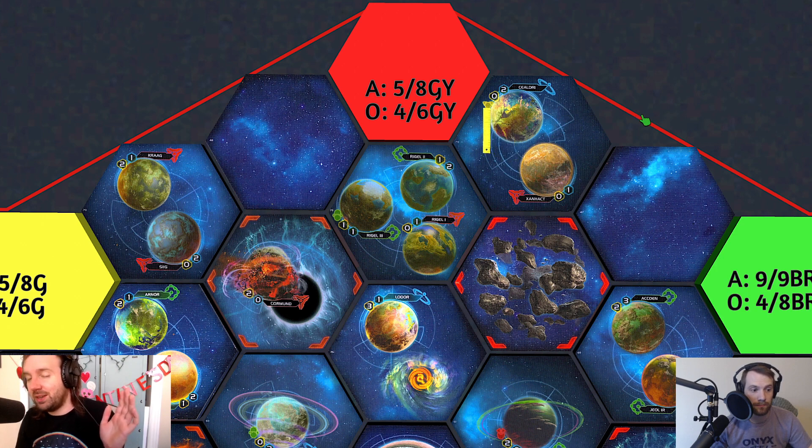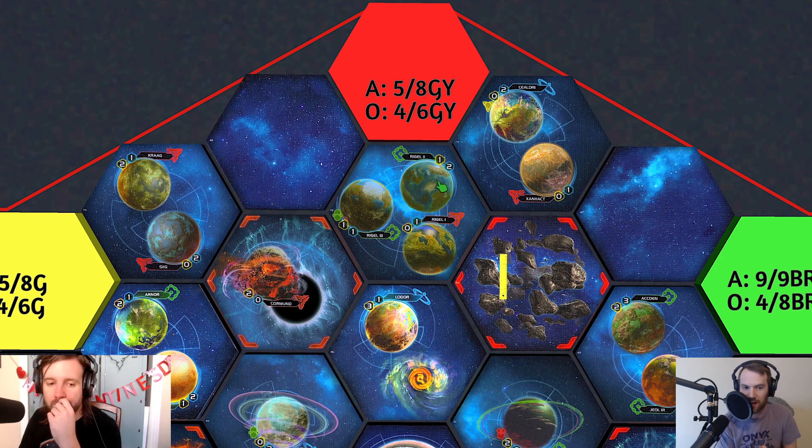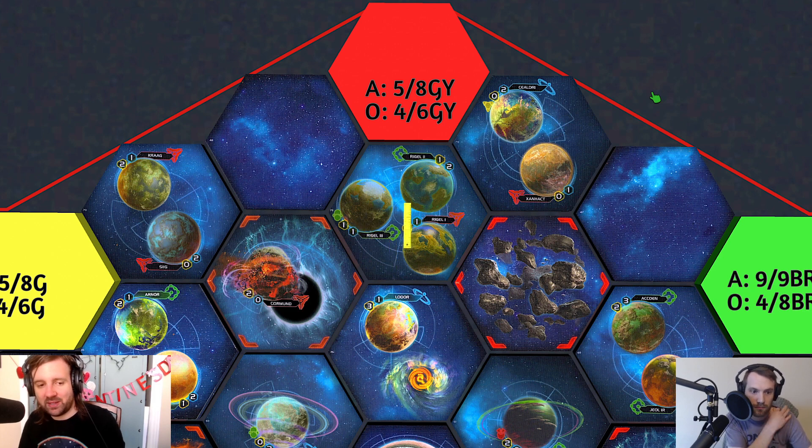Any faction that likes a yellow skip will do well here. Hacan is an obvious one — production biomes and a quantum data hub node skip. You might have a round-two resource problem in theory, but as Hacan you're fine. Hacan is a hard faction to draft because people don't like how much time it adds to the game, but this is a killer Hacan slice.